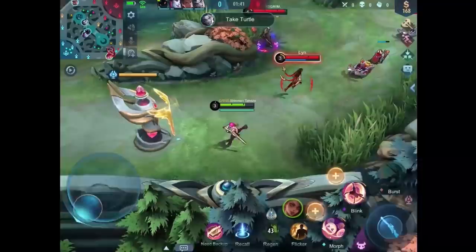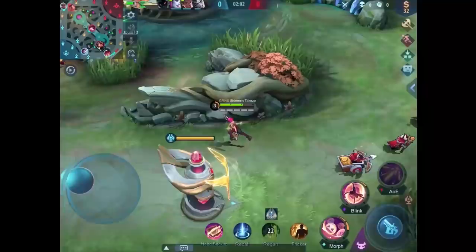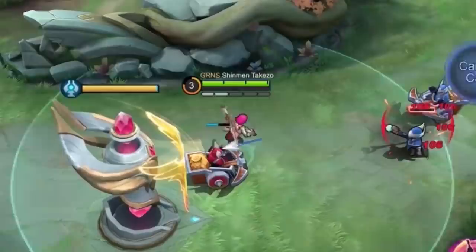Alright, we took care of that Natalia hiding behind her. And Granger, please don't show off your gun — I know it's better than my sniper but you really don't have to rub it in my face. For our first item I'm gonna go with blade of hepatitis, obviously for the burst damage and the slow. But wait, there's a team fight here and I think we can get this Johnson if this Granger would stop showing off his awesome gun.